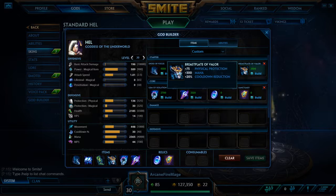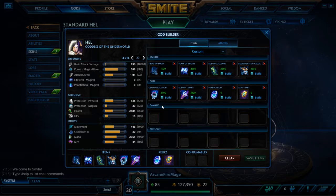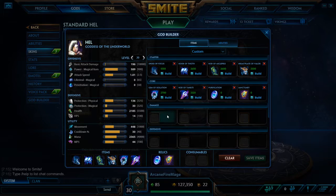Next we've got Breastplate of Valor. This gives you some physical protection, more mana, and a lot of cooldown reduction — really nice for getting to your abilities faster whether you need to heal or try to kill someone quickly. After that we've got Gem of Isolation, which gives magical power, health, and mana. Enemies hit by your damaging abilities move 25% slower for 2 seconds, making it a really nice CC item for Hell, mainly for her AOE ability.